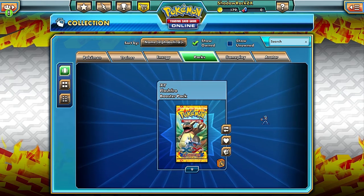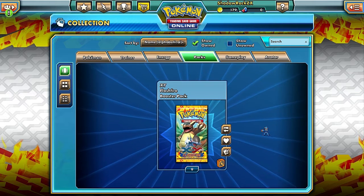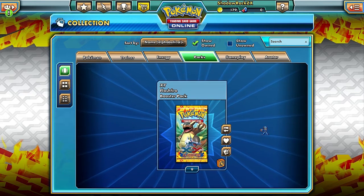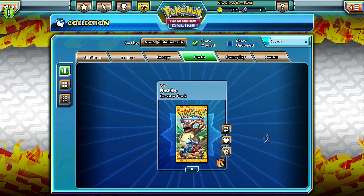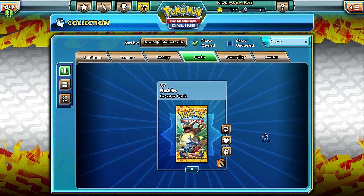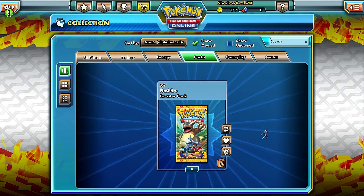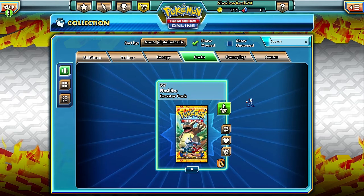Anyway, we're going to start things off a little differently today. I have nine X and Y Flash Fire packs here, so I might as well open them on the online game with you all. The cards I'm looking for are the Mega Charizards, Charizard EX, Dragalge, and most of the trainers. Pyroar is very good too. Those are basically the only good competitive cards in this set.